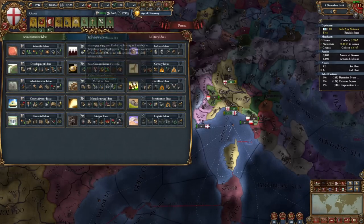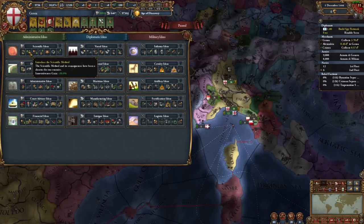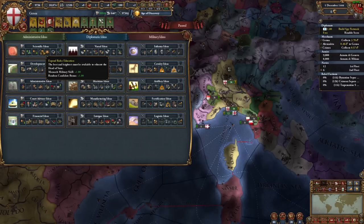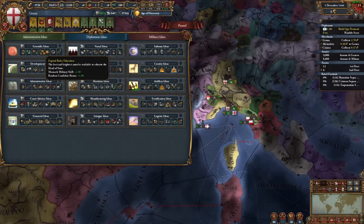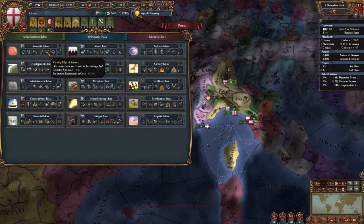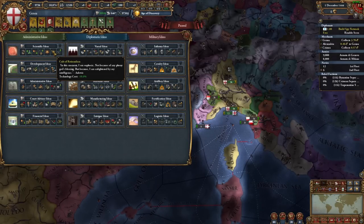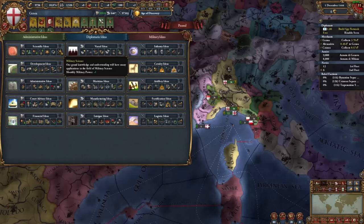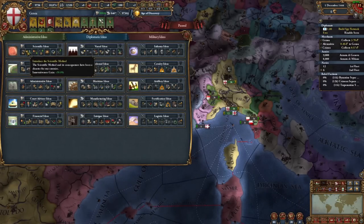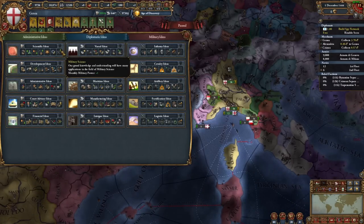In admin ideas, Scientific Ideas open with minus 1 prestige decay and 0.5 flat yearly innovativeness, as well as 50% inventors gain. You get minus 2 unrest from public schools, and your ruler education — for republics a random candidate skill bonus of plus 1, for monarchies a monarch military skill plus 1. Institution embracement cost is reduced by 33% and you gain plus 2 monthly spender. Then minus 10% tech cost for your cult of rationalism, followed by a monthly mil power point for finishing scientific ideas. The finisher provides minus 10 idea cost, making this essentially innovative ideas evolved and significantly improved.